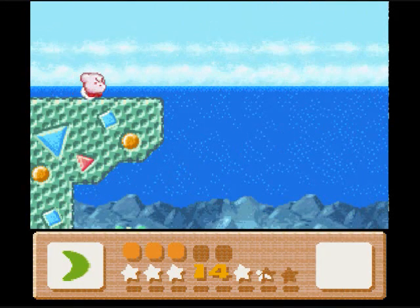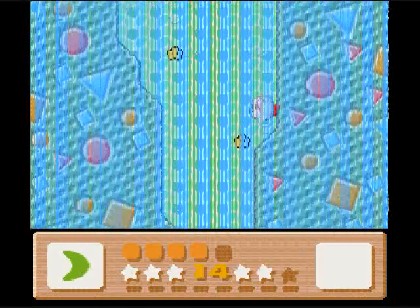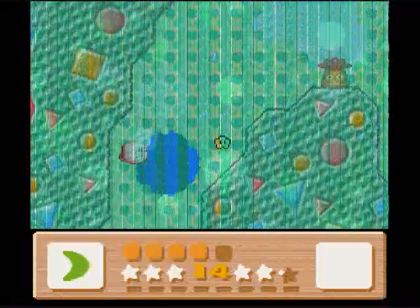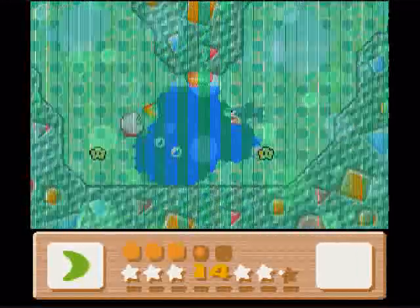Hello guys! Welcome to part 5 of Let's Play Kirby's Dream Land 3. Judging by the layout of 2-5, we're gonna need Pitch to bring with us. Remember, 1-5 has like a pink fish and we need to bring Kine. So you can pretty much tell we need Pitch. It doesn't take a rocket scientist to figure that out. If you did not know that, you pretty much got the IQ level of a rutabaga.